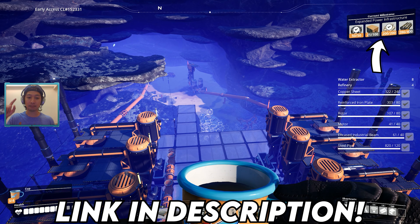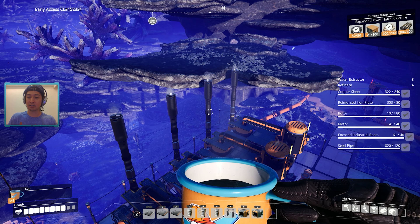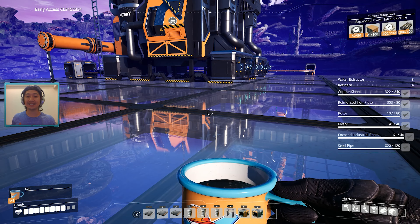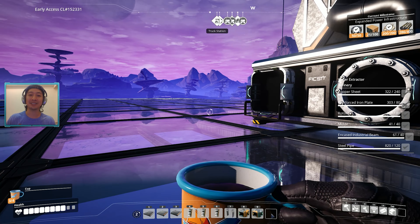The only thing we didn't finish last time was hooking up the water source. While you guys were sleeping — this is how hard-working I am — I ran all the way back to base, 2,300 meters, and loaded up the tractor. We were able to make everything we need for the water extractors, and we have enough materials to make more than four refineries. Today the plan is to get this level producing plastic and perhaps rubber.